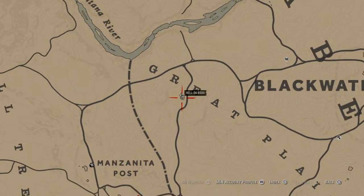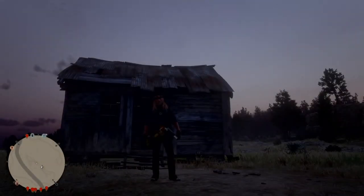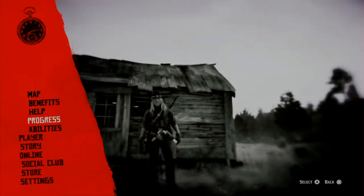First thing you want to do when you spawn into Red Dead Online is make your way over here outside Blackwater — this little bitty shack where Madame Nazar is. This is fast, quick money. Gotta watch out for griefers, but it's 17 bucks a crack; 10 of them is $170-180 bucks. Do it real fast.